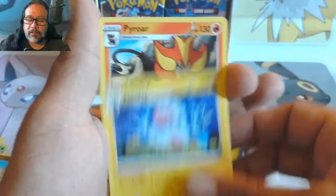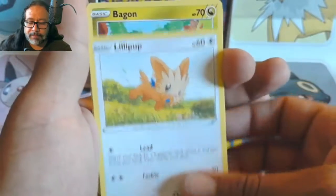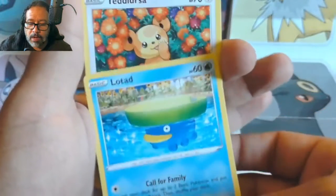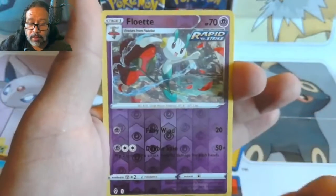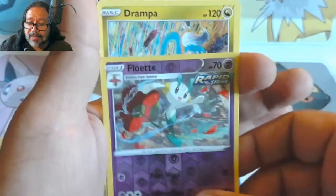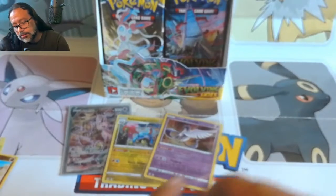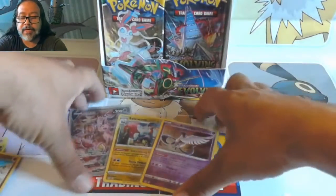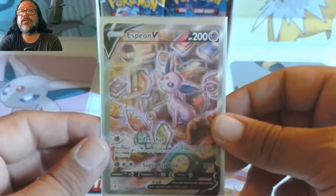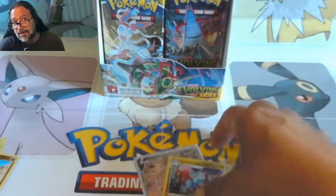If you're not gonna give it to me in terms of the V and V-Maxes — well you gave me that one over there, so that's cool. Do we get last pack magic again? Flappy Pyro, Scroll of the Red Dragon, Lillipup, Litleo, Lotad, Teddiursa, reverse hollow Floette — do we get last pack magic again? No, it had to end somewhere and it ended with a Drampa. Oh well, you could say it was a kind of a winner just because we pulled that Espeon V alternate art.